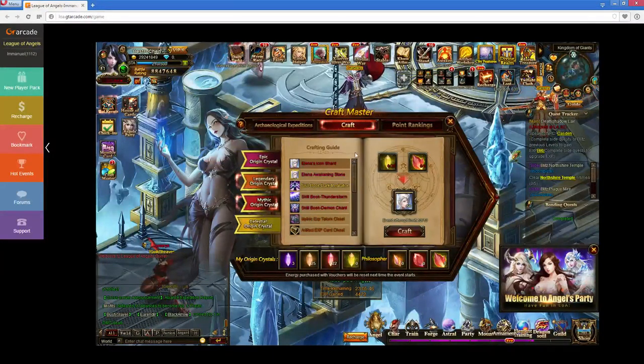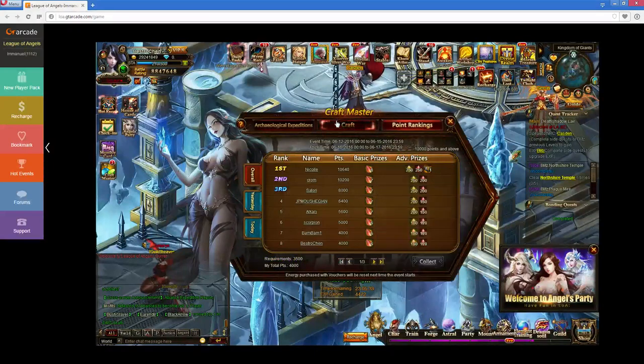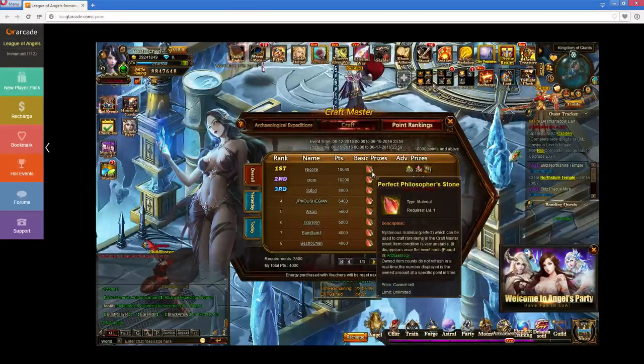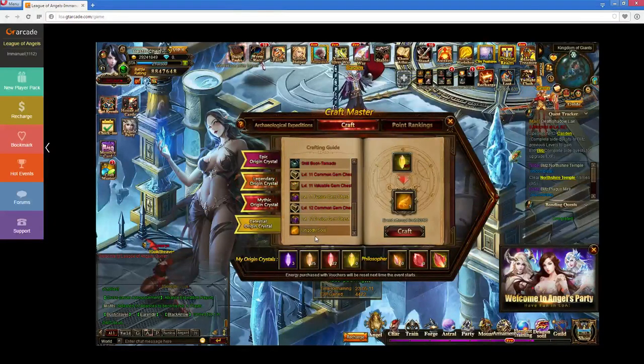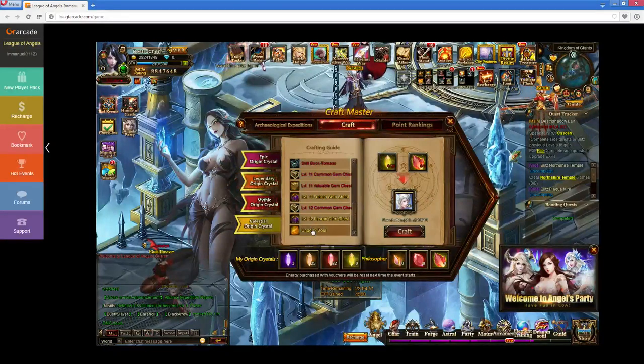Now, you go to Siestral Origin Crystal, which you'll notice is right there. That's how you can get this angel by saving all that up. These Siestral Origin Crystals are these right here, and those are the perfect philosopher stones. So these are what you need for the Ungodly Souls. The Ungodly Souls are all the way at the bottom, and you can get about 50 of them a day. This event's up for that amount of time after it's done — I think it's two days — which gives you enough to get the 100 Ungodly Souls that you need.